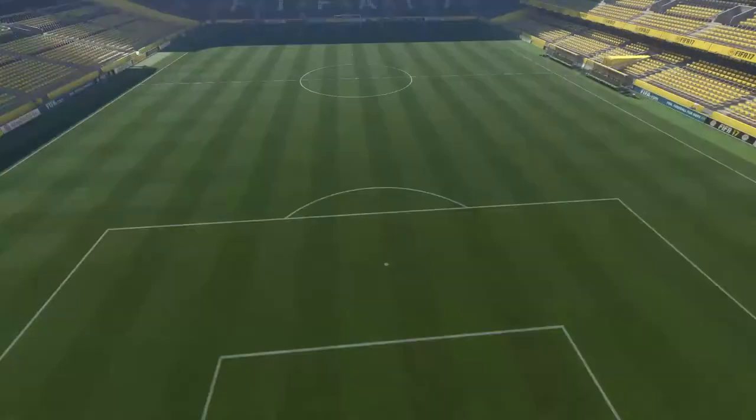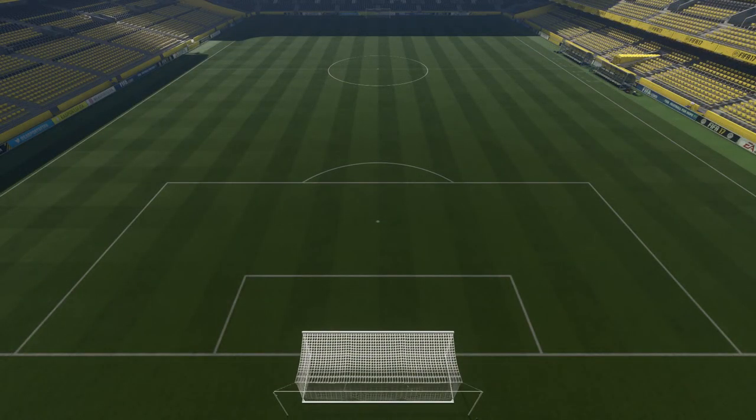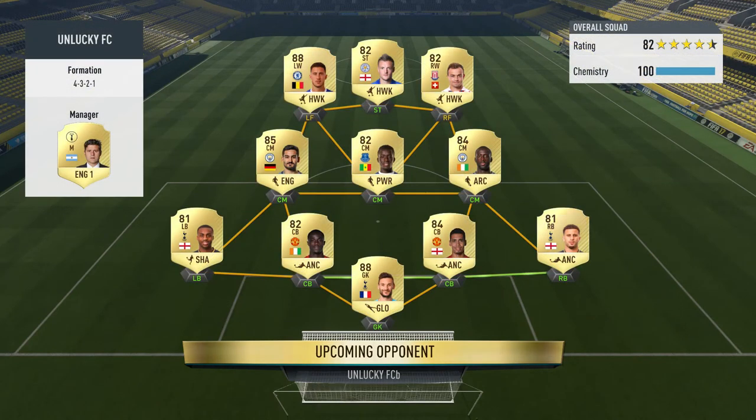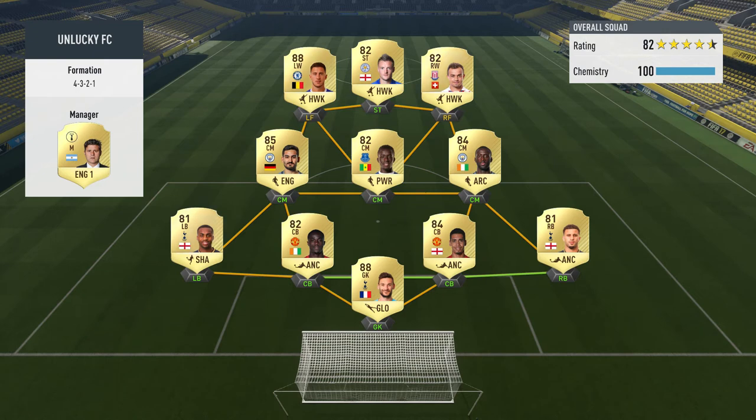The team we are going up against is Unlucky FCB. Unlucky FC has got Vardy, Hazard, Shaqiri upgraded, Madrissa Guy, Naya Tori, Ilkay Gundogan, Danny Rose upgraded, Smalling, Kyle Walker, and Hugo Lloris. It's your basic BPL team but it's a pretty good one, and he's got Pochettino as his manager - just flat-out pacey Premier League goodness.